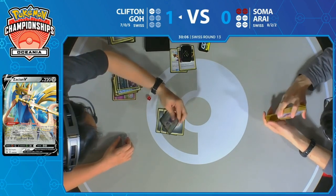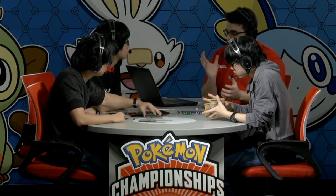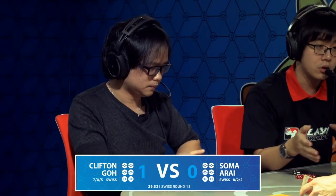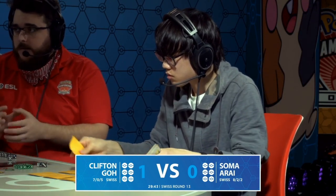There are so many Switch effects, so many ways to avoid getting sleep-locked by the Slumbering Forest and Mareep combination. All Clifton really has to do is not overextend his resources and hope those cards don't get discarded by Bellelba & Brycen-Man. Soma's setup was about as comfortable as it can get in this matchup, but this is just a tough matchup. The clock is fast. Soma's clock does not come online fast enough, and even when you do set up, you have to deal with cards like Fione, and Arceus Dialga Palkia really just has answers to everything.